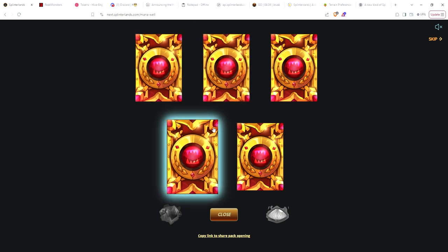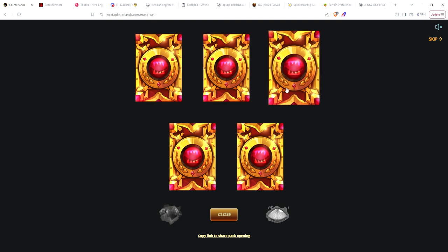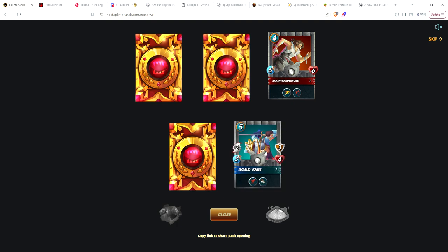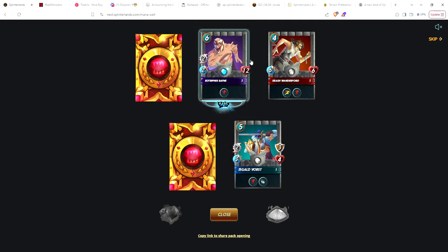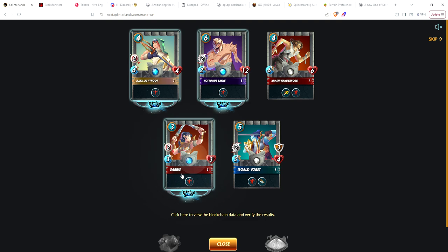Oh wow, so this is a good pack — we got three rares. I'm curious to see in bronze, I don't see a whole lot of people playing the common summoners, so I want to give that a try. For commons we got Crash, Isgald — I really like this card, I use it a lot. The death card I never use. Ajax Lightfoot I rarely use since I don't play life much. Same with Serious for fire. So the big hit for me in this pack is the common Isgald.